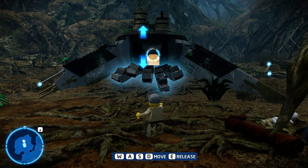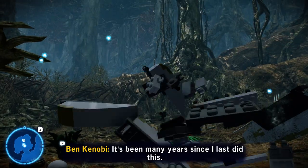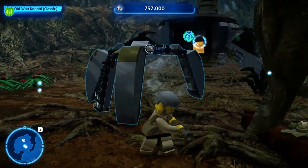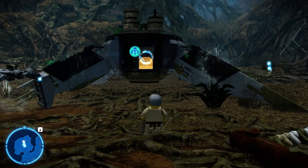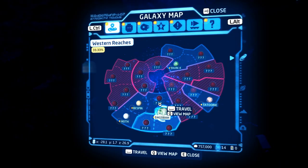The tenth kyber brick is located in Yoda's landing craft. You need a bounty hunter for this. You'll need a Jedi to rip the door open and pull it off, then switch to a bounty hunter class to blast the golden port open and access the kyber brick.